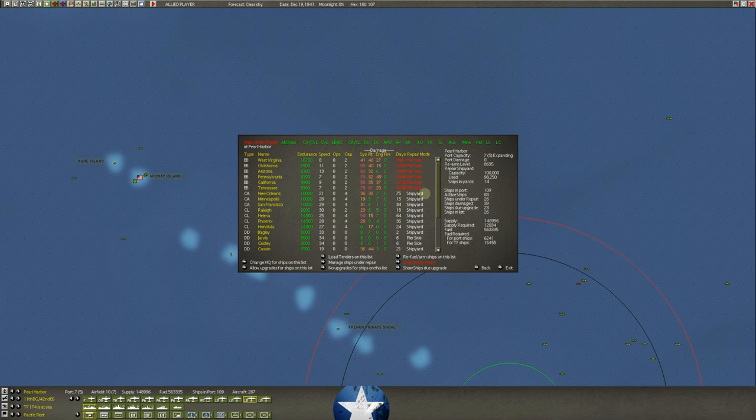You will get into some surface tussles and you want a few battleships in those task forces because they can do massive damage to an enemy surface fleet, but they'll be totally outmatched by a carrier fleet. Since we really don't have a priority on battleships right now, I've moved them all to the pier side.